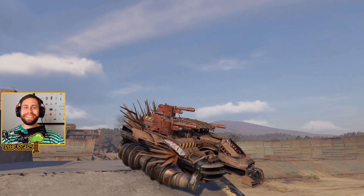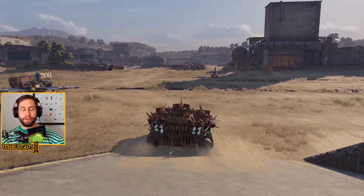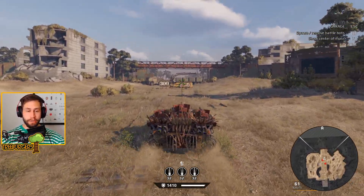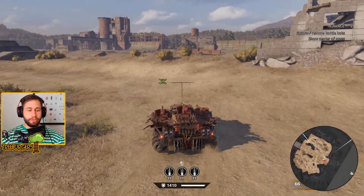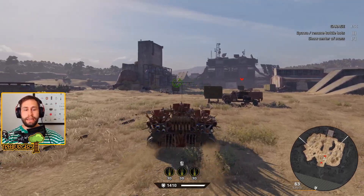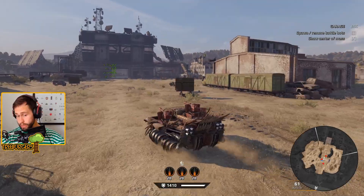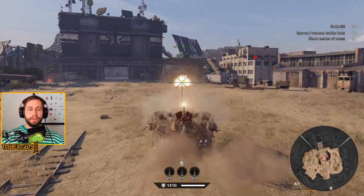Welcome back to Crossout, where today's episode is all about the Avenger cannon. We're back on meat grinders with the hobby cabin here — triple adventures. This is the white cannon, the common cannon for those of you that don't remember, and also probably not the best weapon, but I just figured I wanted to have some fun today and drop the power score a little bit.